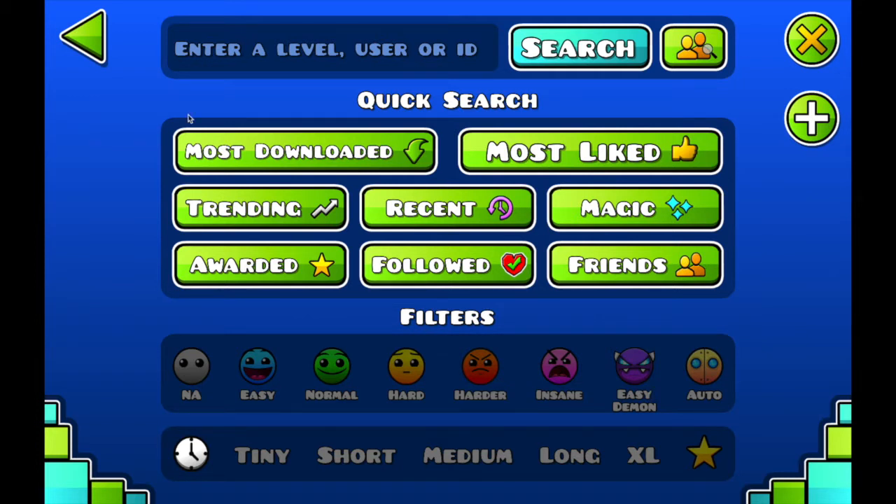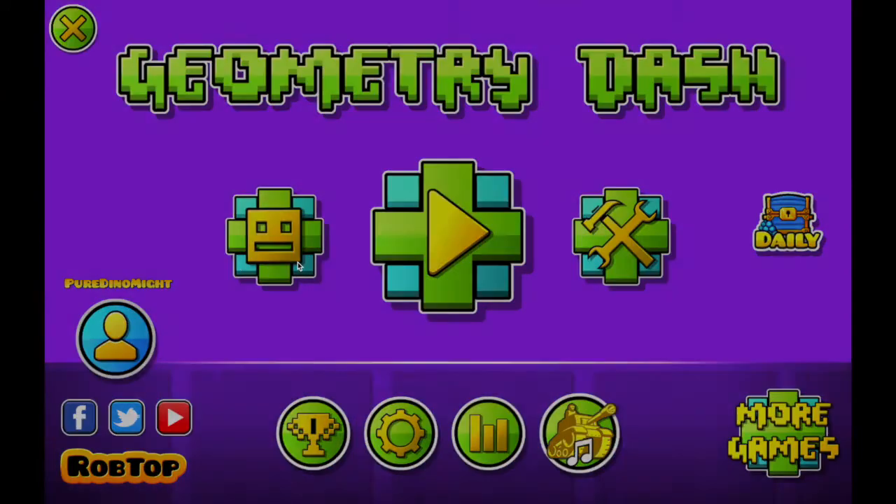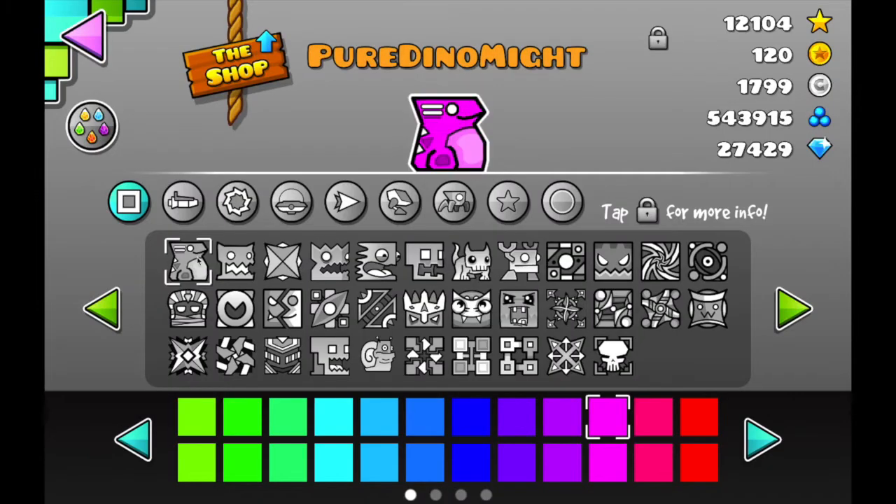If I've beaten it, I'll re-beat it — it doesn't matter if I've beaten it. No texture pack icons, so I have my own texture pack. But when I review the icons, I will have default textures and go back to my normal one.